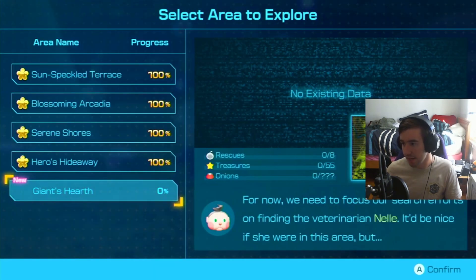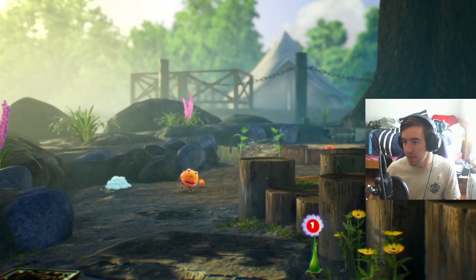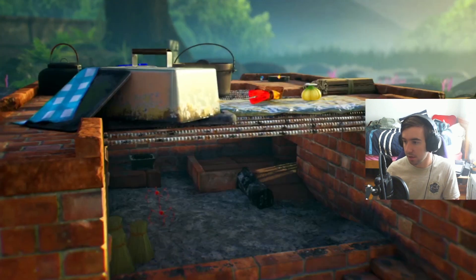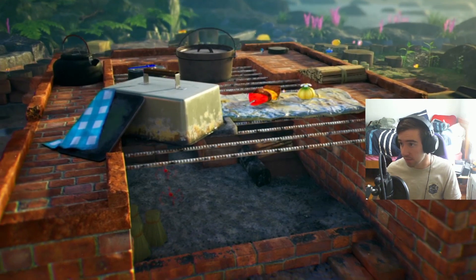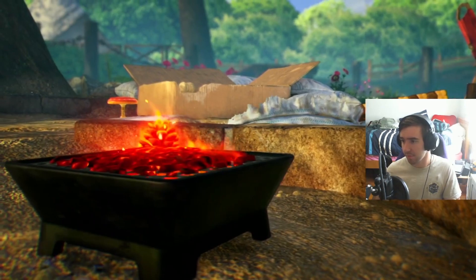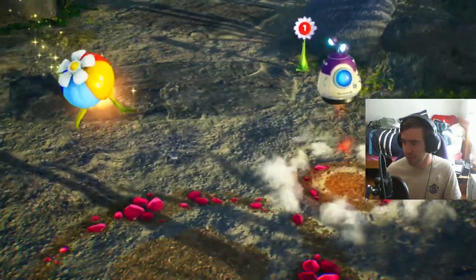The Giant's Hearth. What do we got in this area? Immediately there's a Ball Bear, which is terrifying. We got more Florlic? I didn't realize I could go over a hundred. We got the Campfires, and then here we are immediately — is that Moss and Louie?